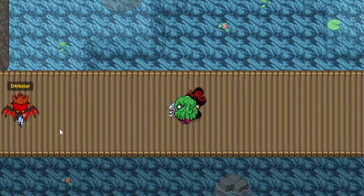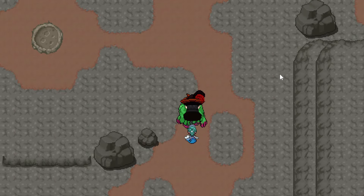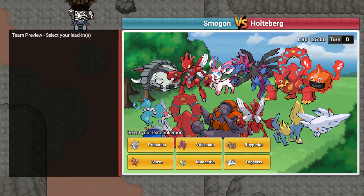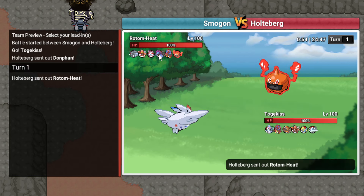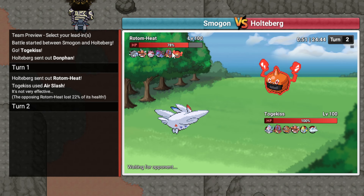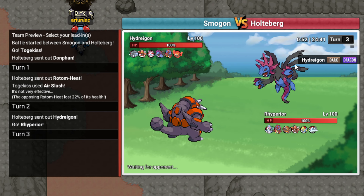This guy got clicked literally instantly, that was crazy. Holteberg. I'm leading Togekiss to try to flinch his Donphan lead maybe. He might also lead Rotom - that's fine, I can go Rhyperior on Rotom. I'm gonna try to prevent Rocks. He goes hard Rotom, that's fine. I'm going hard Rhyperior. I think he is Choice Locked based on no Leftovers. He doubles into Hydreigon - that's fine, I'm getting up Rocks. There's nothing you can do that can kill me, even if you're Specs, I think.